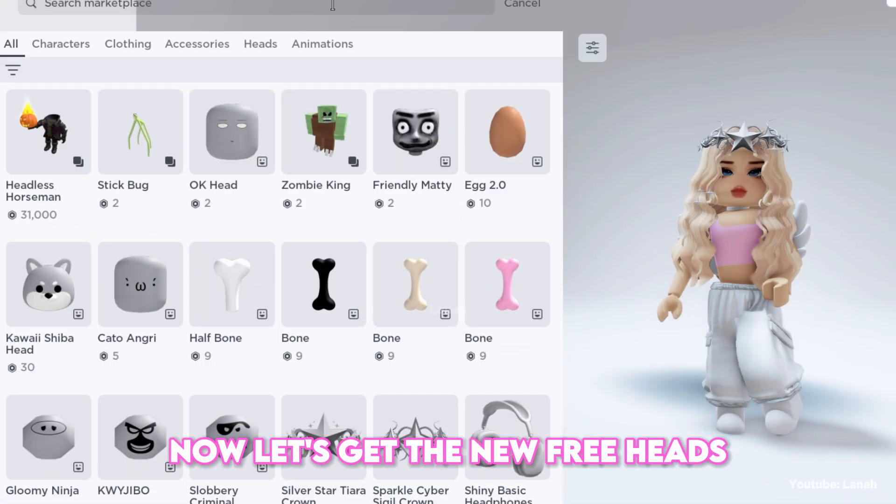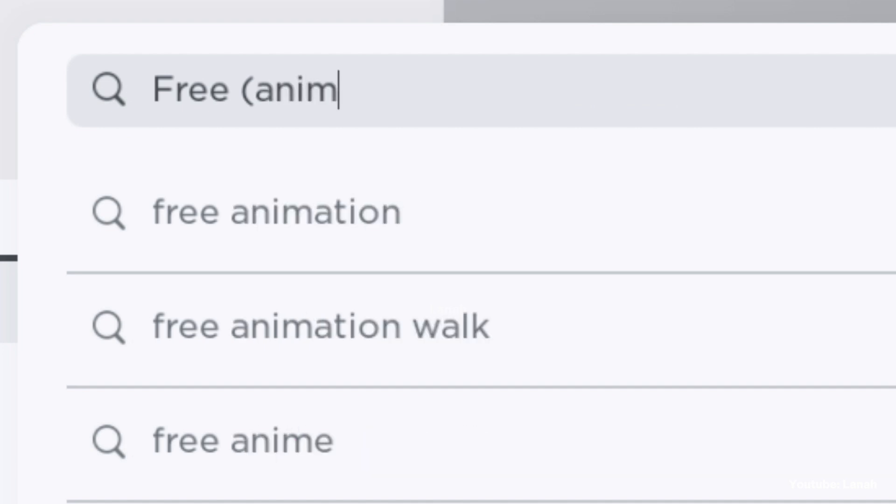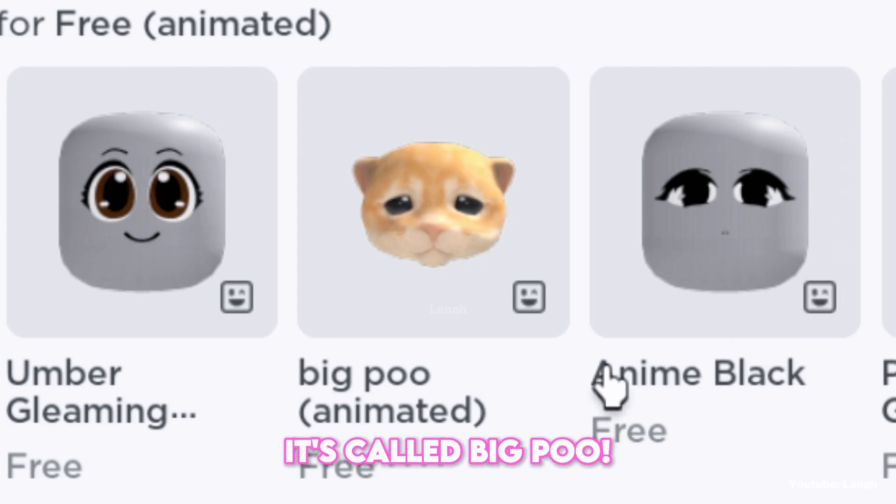Now let's get the new free heads. Type free animated in the search bar. Here's the first head. It's called Big Poo. It is completely free.